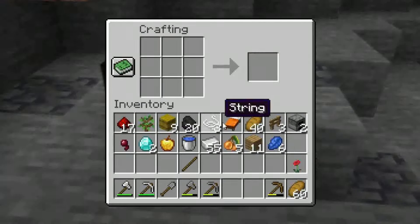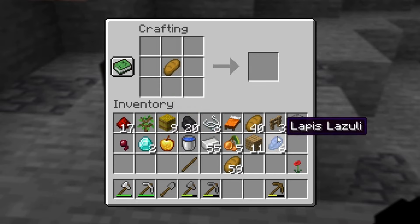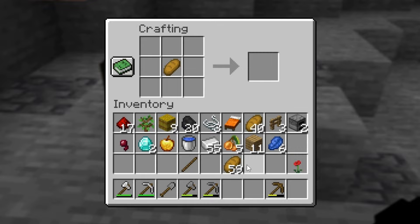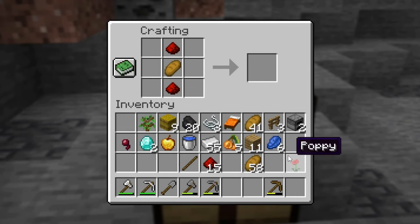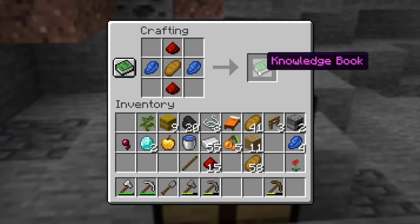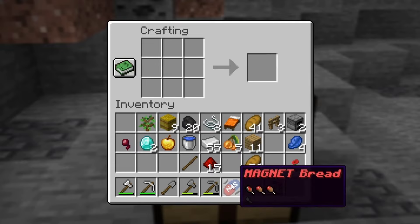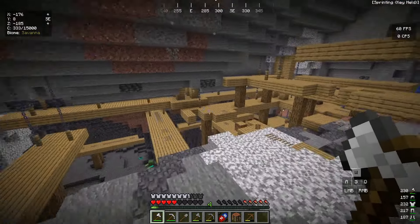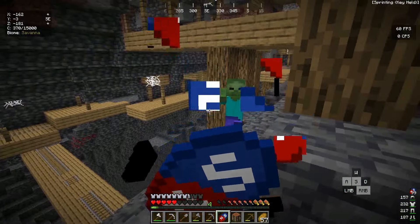Inside the crafting table: one bread in the middle — that's common to all crafting recipes — two redstones on top and bottom, and lapis on left and right. We get the knowledge book, click it — we get magnet bread! Let's test it out. There's a zombie right there — if I eat the magnet bread and approach...